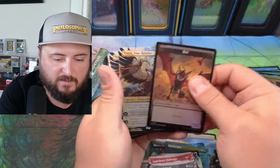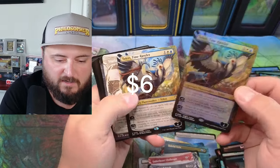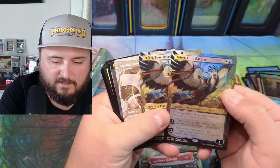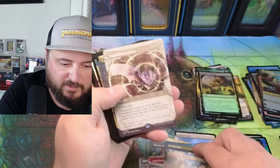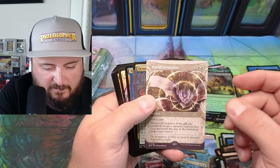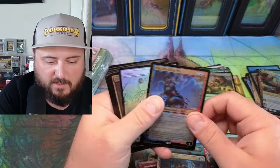Teferi Time Traveler — oh yeah, look at that! Back to back — that's pretty good. Starfall — destroy all creatures. If the gift was promised, return a creature from your graveyard to the battlefield. Octomancer.